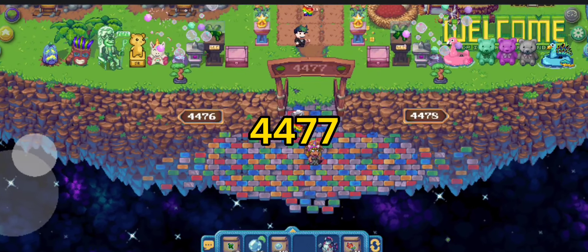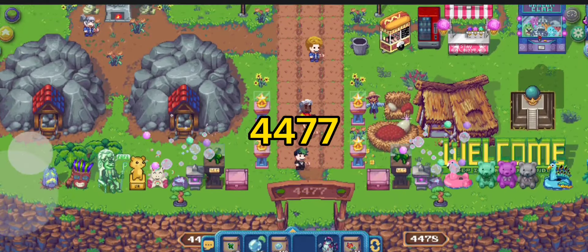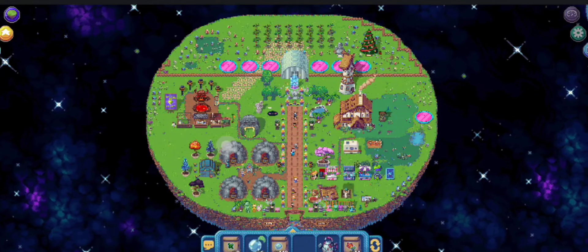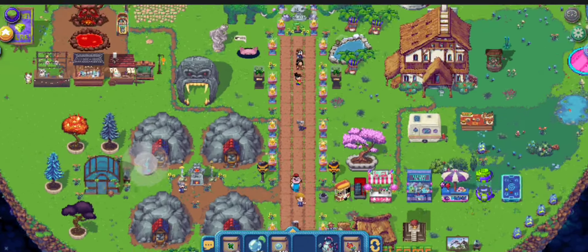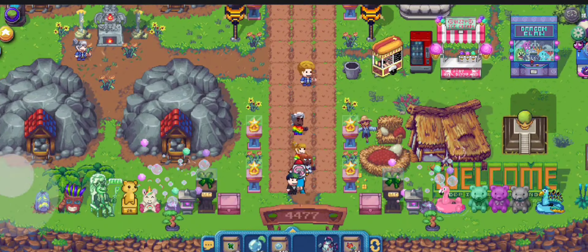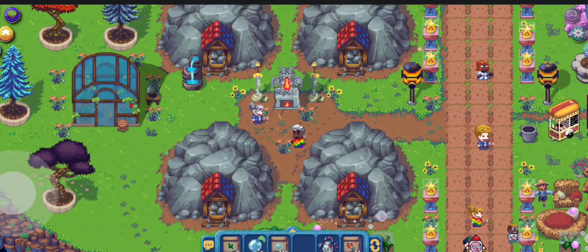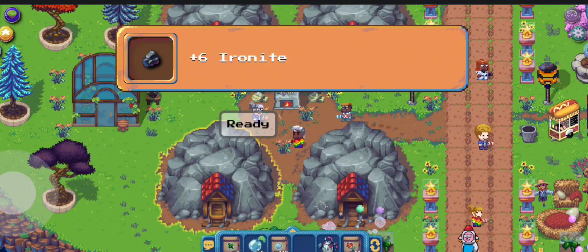Right now the clay is very pricey and it's one of the materials — or the main material — to be able to craft bricks. We're now here on our second land.